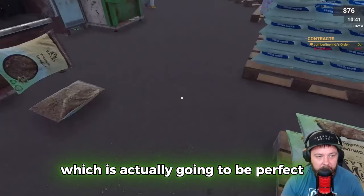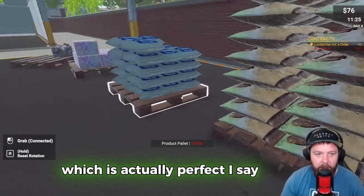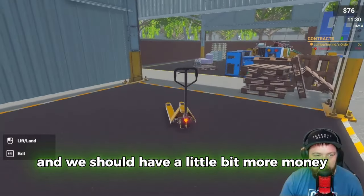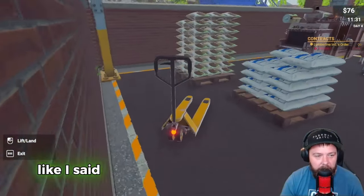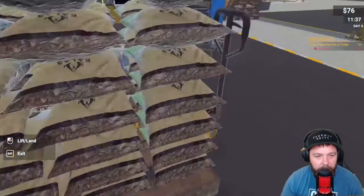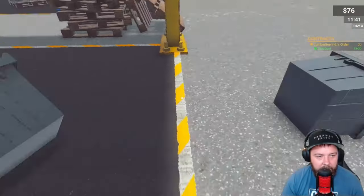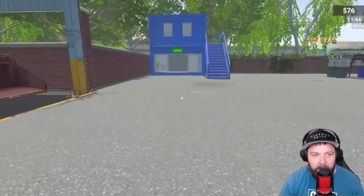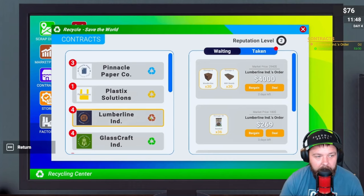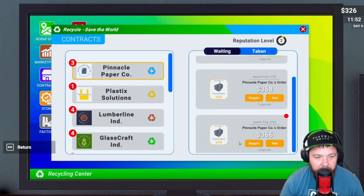We've got 53 kilos of sawdust so we'll go for the full 53 and let it run. We can fit 54 onto the pallet which is actually going to be perfect - a full pallet load, exactly what we've got. Let's grab the pallet truck, get this contract sorted, and then get all this paper processed. We're very close to the deadline for this contract - good job we did it this way!